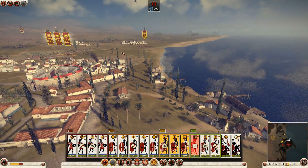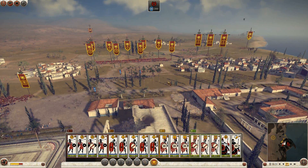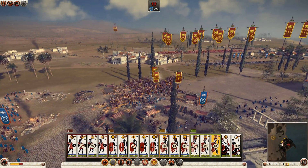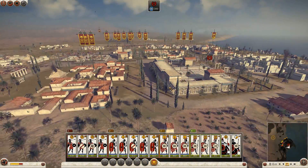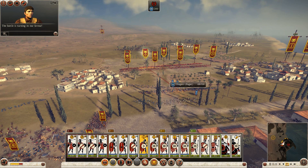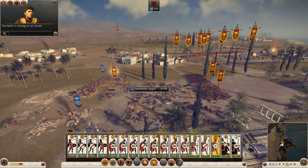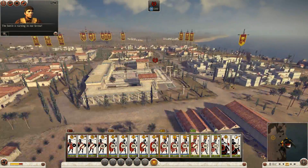Send the Principes around now with my cavalry. Starting to route the enemy here. I need to send a unit over to these Javelinmen. I think we can push forward — the battle is turning in our favor. Let's go ahead and send them all in. Triarii, send them into the back. Do I have any more units? That's it.